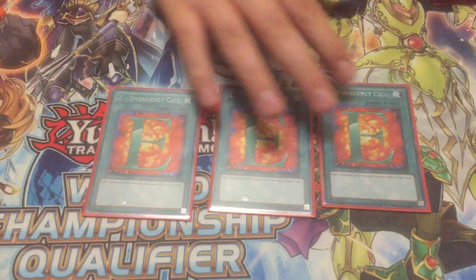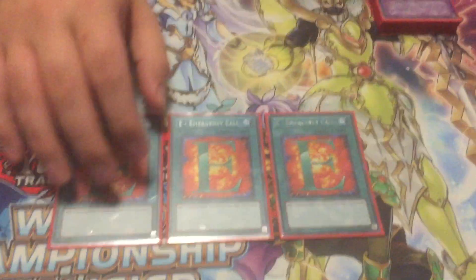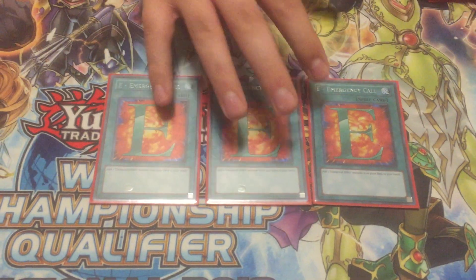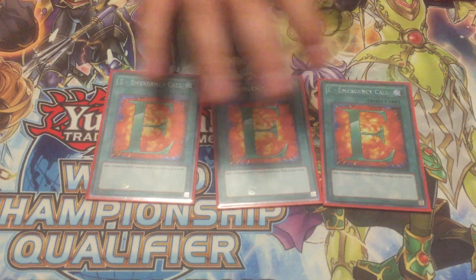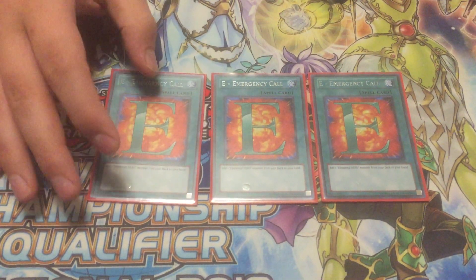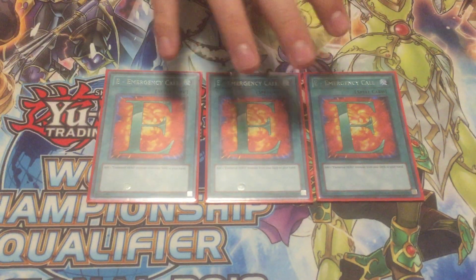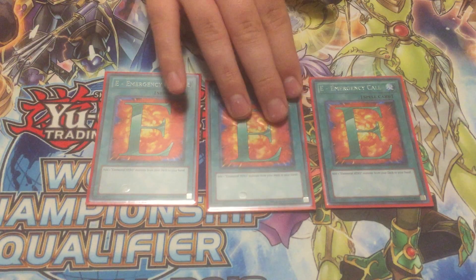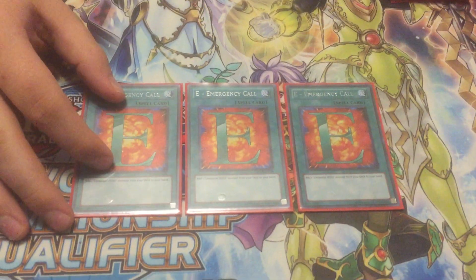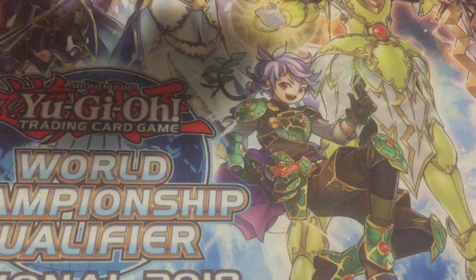I play three E - Emergency Call. I'll give credit — there's a guy on YouTube, I think his channel is Masked Hero, and the deck idea for this I got from him. I play more E-Calls than he does and our decks are slightly different, but all credit to that dude because I didn't know you could play Neospatians like this. Three E-Call can search out your Neos, your Prismas, your Blazeman if you need to fuse, or your Honest Neos if you want to go for game.